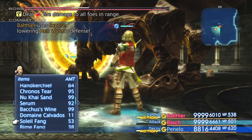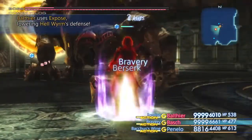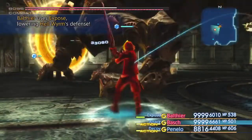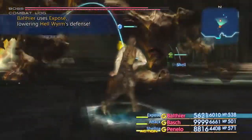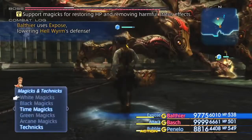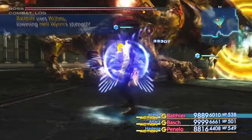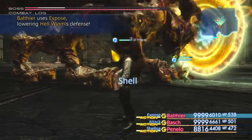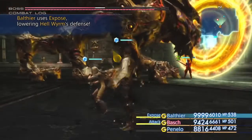I say we can do even more. I'm gonna give Bosh the Bacchus wine — make him go Berserk. Now it's over 30,000! Holy crap! Is Bosh being decoyed? Okay, he's gotten his attention. Keep lowering that defense, and I'll throw in the occasional Wither as well. Hell Worm's HP totals in the millions, so that is why it's good to have lots of good damage.